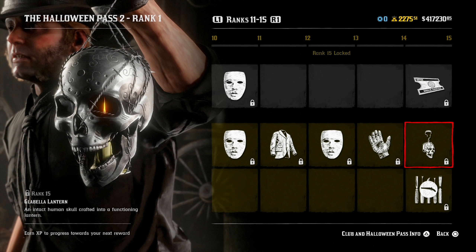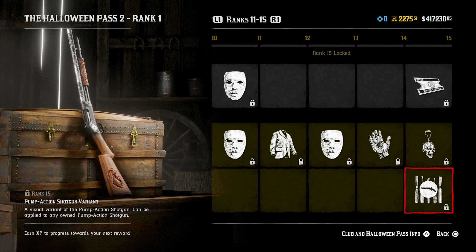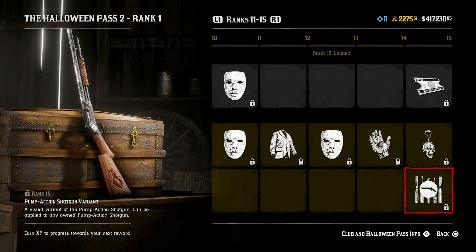You can apply that to any time of the year — of course it's very Halloween-themed, but it also just looks super badass. Also at rank 15, the pump-action shotgun variant — a visual variant for the pump-action shotgun that can be applied at the gunsmith to any pump-action shotgun you own. It basically has a spider on the stock and grain of the shotgun, and on the frame and all along the barrel and the slide you can see spider webs and cobwebs as you charge the gun.